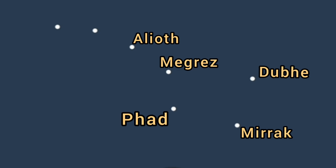Then we come to Mizar, probably the most famous star — not because of anything it's done, but because of a companion which you can actually see with the naked eye. This is a true double star. The other little star you'll see is Alcor. Alcor and Mizar used to be known as the horse and rider, and this is a double star you can quite easily see with the naked eye.